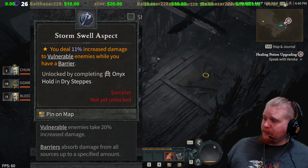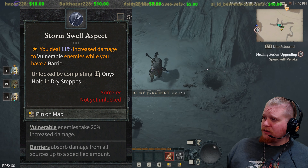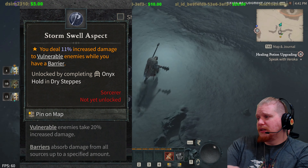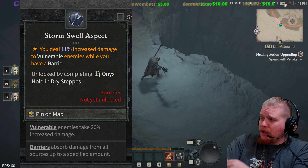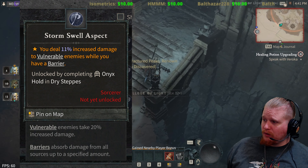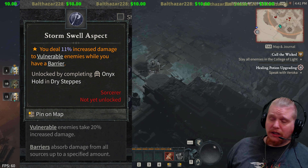Storm Swell is the last of the aspects for the Sorceress on the Codex of Power. You deal 11% increased damage to vulnerable enemies while you have a barrier active. Keep in mind that vulnerable enemies already take 20% increased damage when they are vulnerable. So if you are going to be using a barrier and building a vulnerable build, this will give you even more damage versus those vulnerable monsters.